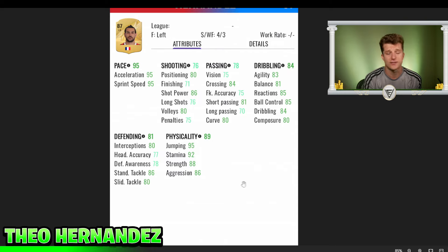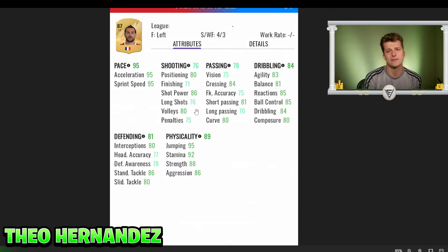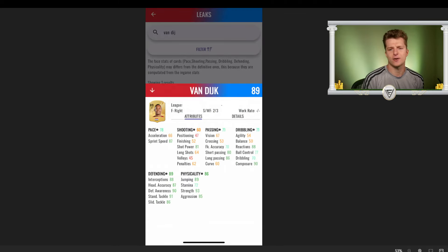He also got plus seven strength, ending up with an amazing card. Last year he was 200k and was a great investment due to being French. Mendy has received a plus two rating upgrade too, so that's his main competition at French left back. I think Hernandez can easily be 250 to 300k this year. His AC Milan links point mainly to Tomori, Maignan, and Raphael Leao. I think he'll be around 200 to 250k this year.